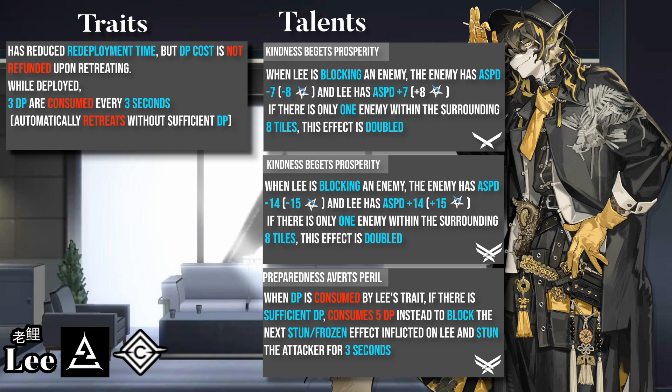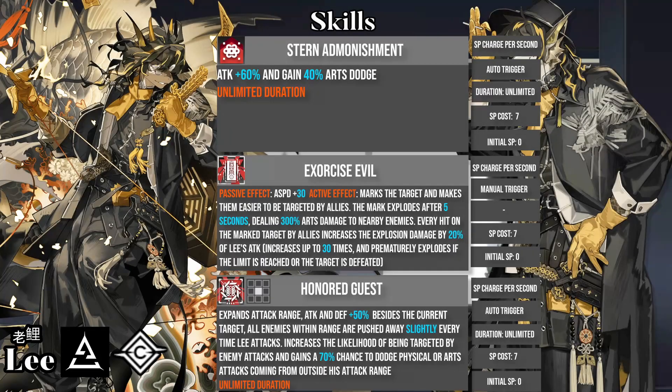Moving on to his skills. Lee's first skill is a low SP cost, unlimited duration, attack and dodge buff. The first skill sadly doesn't provide nearly as much as the other two skills, and shouldn't really be used at all.